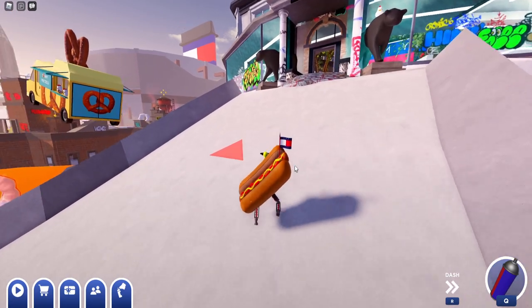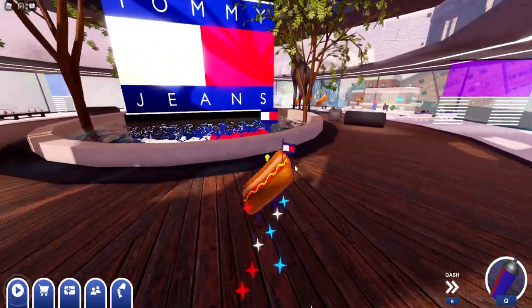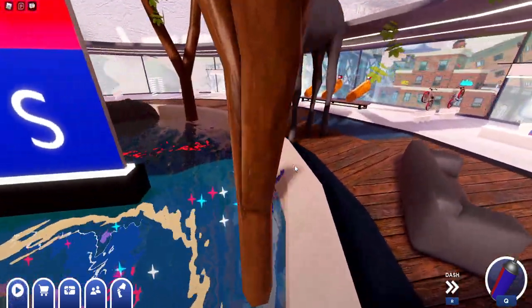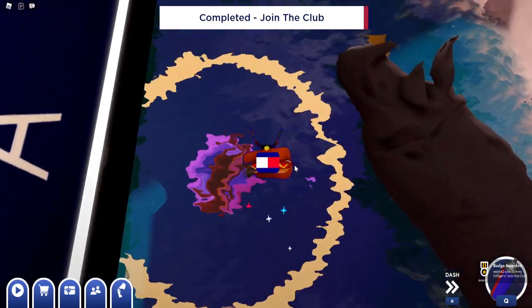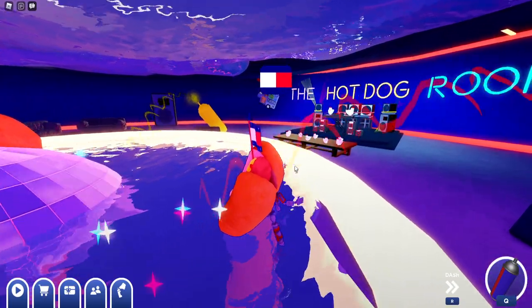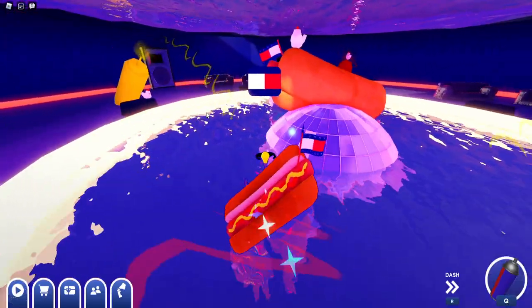We have the hat equipped on our avatar — go ahead and head over here, then head to the back side of it, and it works just like that. Down we go — that looked a bit weird, I'm not gonna lie.